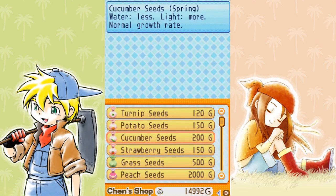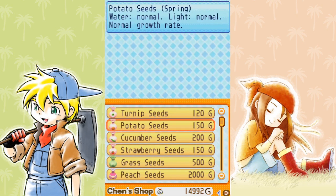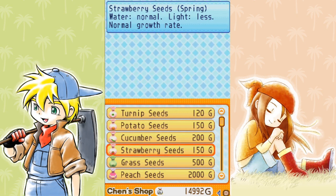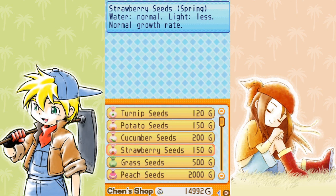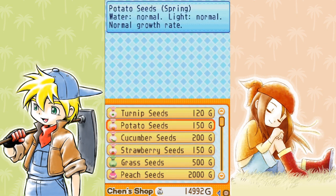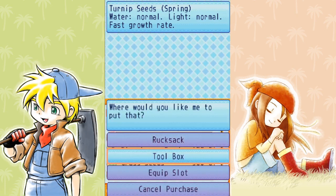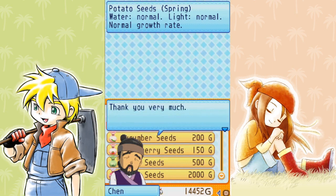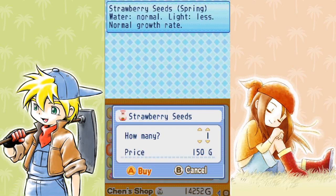Let's buy seeds. This year we have the addition of cucumber seeds and strawberry seeds. In the first year I believe we only had the opportunity to grow turnips and potatoes. Cucumbers and strawberries are both replenishable - once you plant them they keep giving you produce and you only have to plant them once. Strawberries are very fickle and sensitive to water and light, but if everything goes right they grow quite quickly, which is a definite plus.